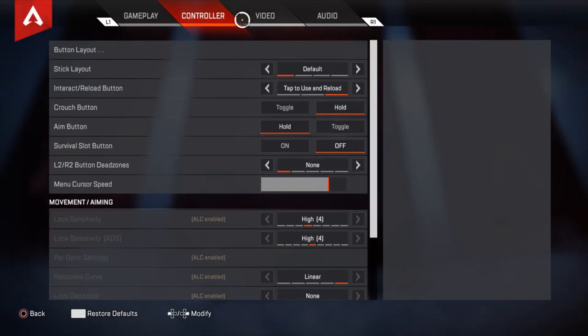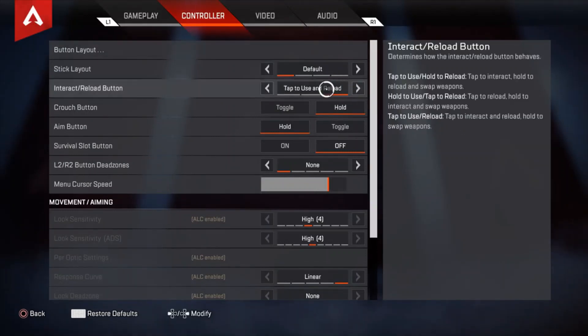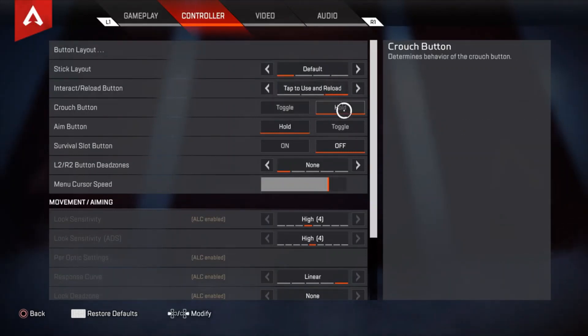Jumping with R1 makes it easier, and I use top buttons for use and reload. My crouch button is set to hold. Playing hold-to-crouch will help you out so much — you crouch quicker, it feels better, and you can control your hip fire a little easier. It takes a lot of getting used to but it's very important. Most people who play hold-to-crouch are really good players, so switch it to hold.